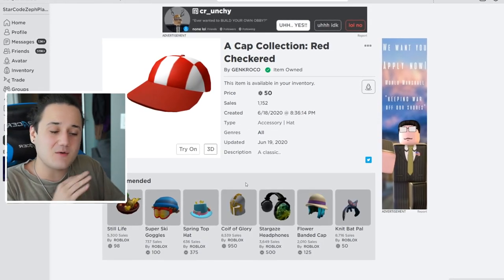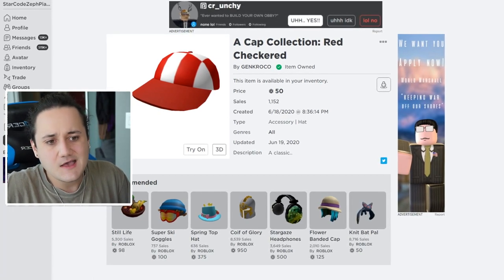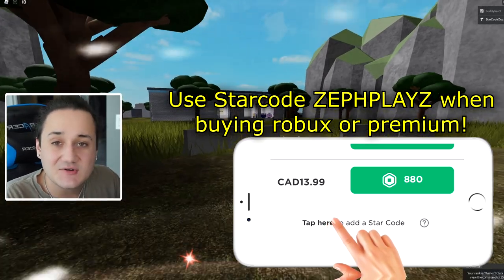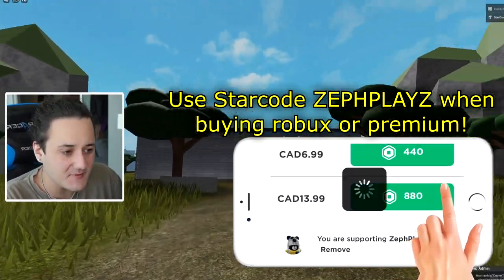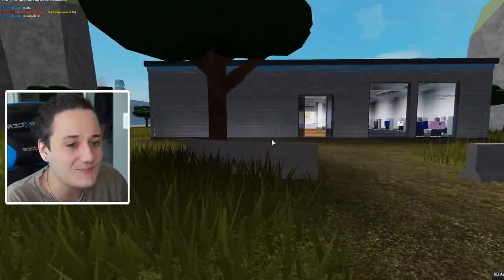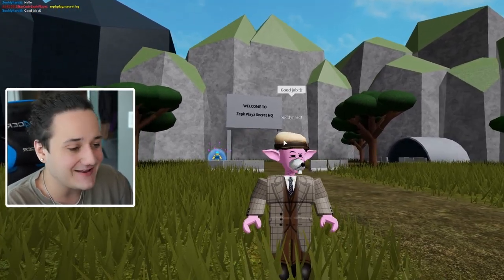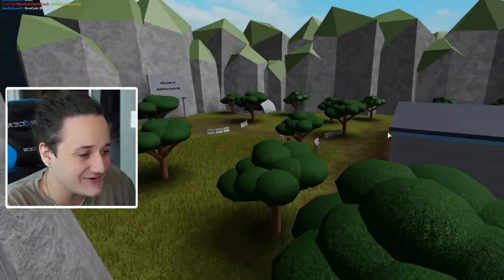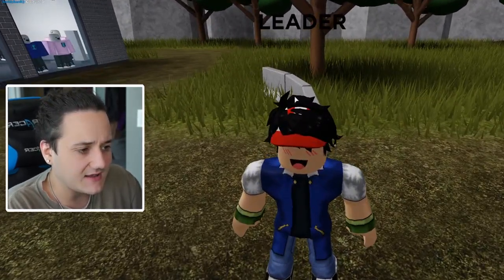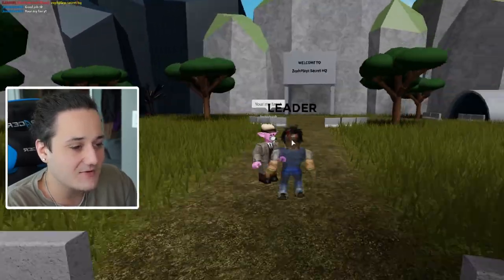Now my favorite part of the video — putting everything we bought on the character to see how it looks in game. Use start code ZefPlays when buying Roblox. Here in the ZefPlays secret HQ, we're about to reveal the Ash Ketchum Roblox account. Three, two, one — boom! Look at this guys, the Ash Ketchum Roblox account! The hair kind of covers the hat but there's literally nothing I can do about that — that's just how Roblox works. But other than that, it definitely looks like Ash Ketchum.